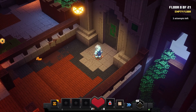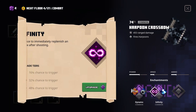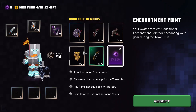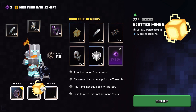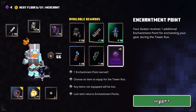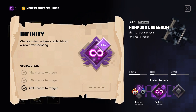First, choose an enchantment point to finish the tower quickly, then we're going to choose the harpoon crossbow upgrade. Infinity is optional, not a must. Then go with the gong, then go with scatter mines — you can even use the scatter mines for bosses, just place them correctly. Another enchantment point here, then guild infinity.